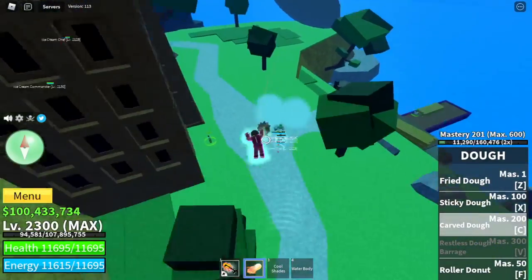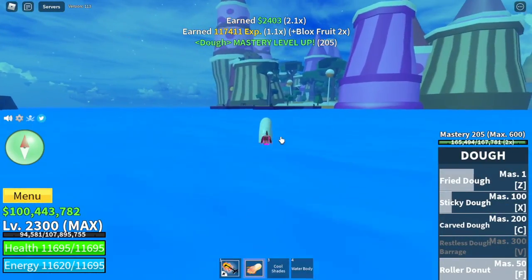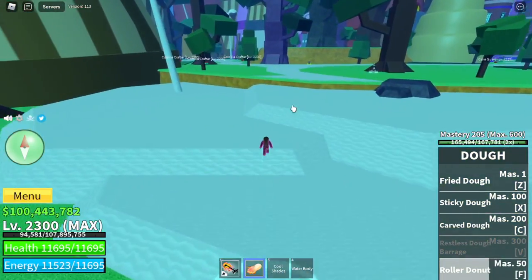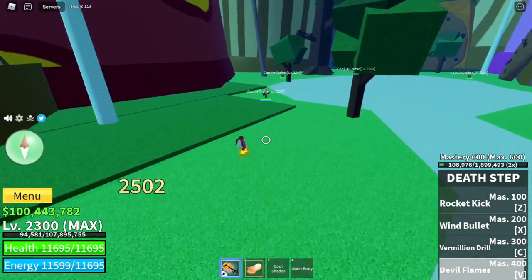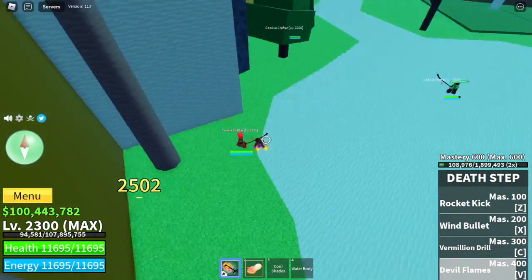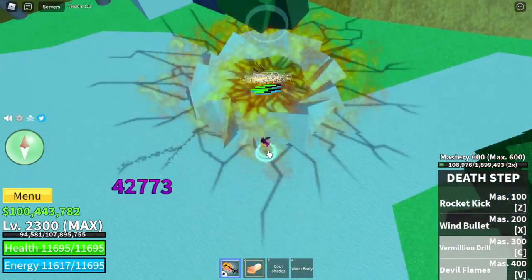For tip number four: when you unlock the Carved Doe, your C skill, you can now go to the final island of the Sea of Treats — the island in the middle — and start defeating the Cookie Crafters. This is kind of hard because this mob has Haki, but you can lure seven at a time because they're so near each other.